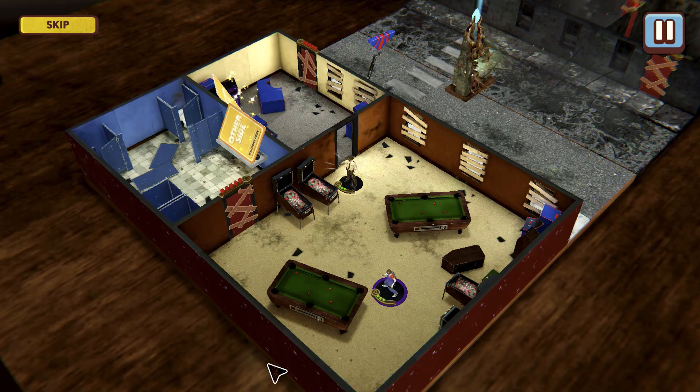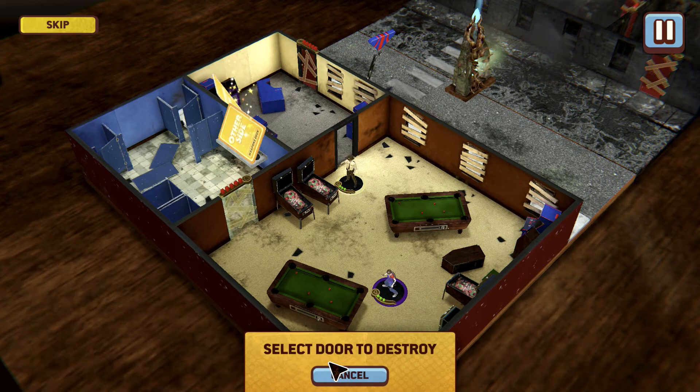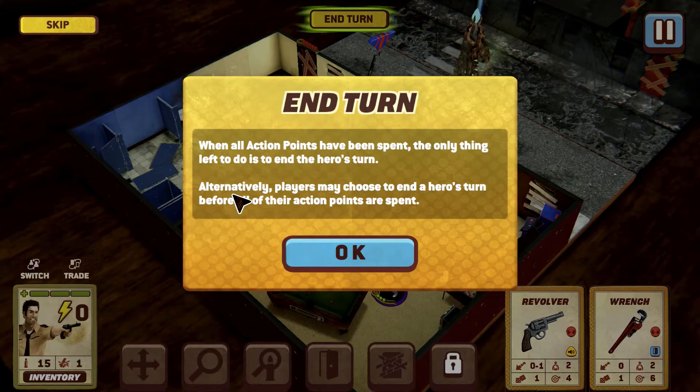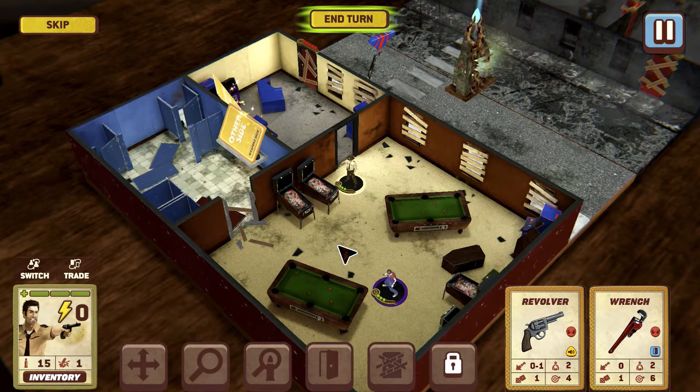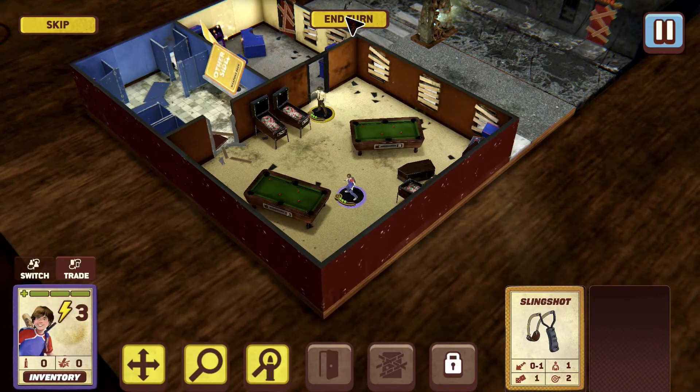When you do a search for ammo, it just depends on what the dice comes up with when you roll. I think that's a one six-sided dice there. Depending on the number that comes up, that's how much ammo you'll get for that turn. Now with the wrench, if I'm not mistaken, you have the ability to destroy doors. You have the end turn option — you can end your turn at any time before you complete a search or even move.